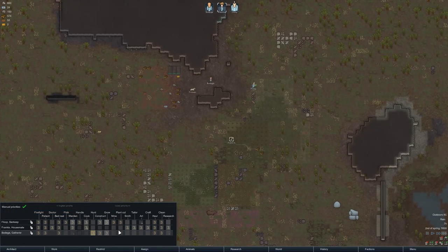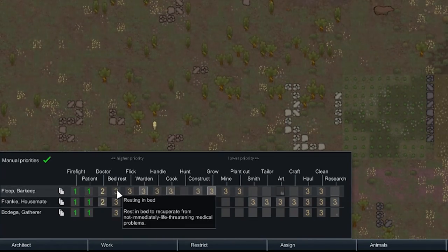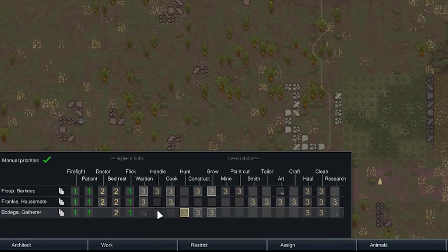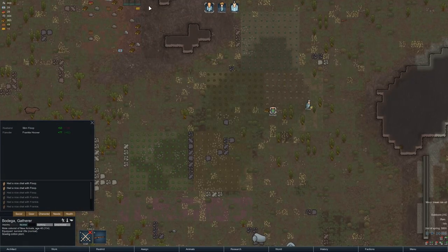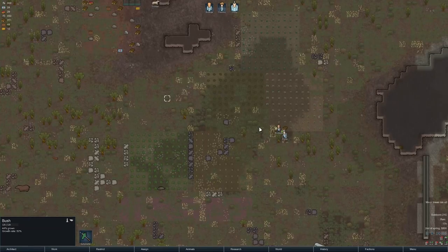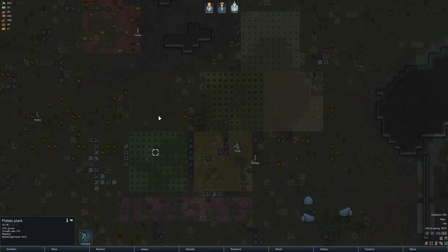I go for manual priorities. Set firefighting to one, patient to one, doctoring to two because it is very important. I set bed rest to two because I'd rather they firefight than lie in bed just because they're feeling a bit poorly. I set flick to one so that when I've told them to do it, they do it right away. At the moment growing is very important — we're sowing all these fields nice and quickly, which is good. Floop does not like Bodega, his husband. I'm having an affair with Frankie — sorry about that, sorry Floopie my old boy. But Bodega's got to do what Bodega's got to do.